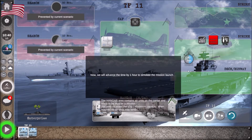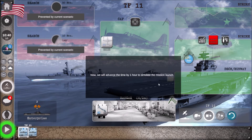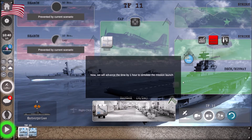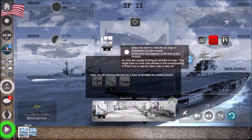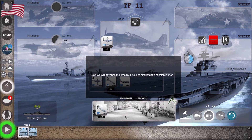We're going to send out CAP as escorts from the Enterprise. We've got five units: 12 dive bombers, four torpedo bombers, and four escorts. I'm happy with that. I'm now going to go to the Yorktown.